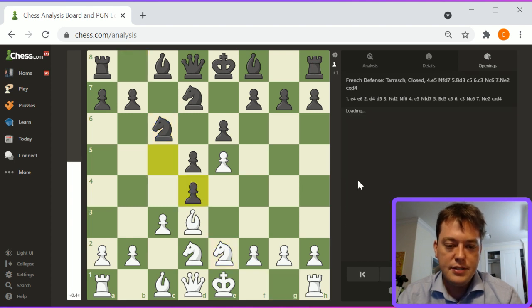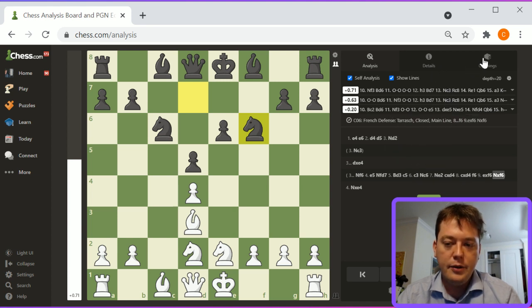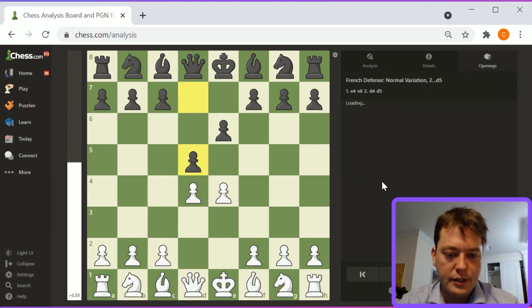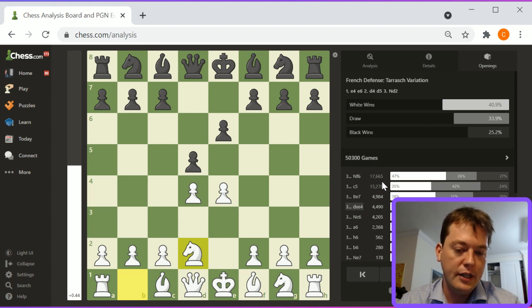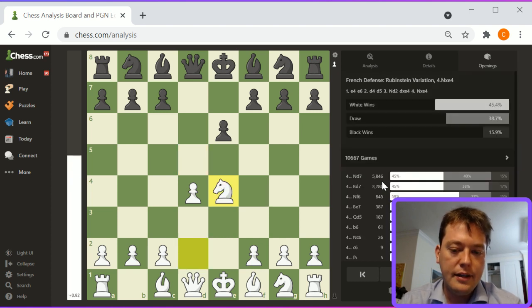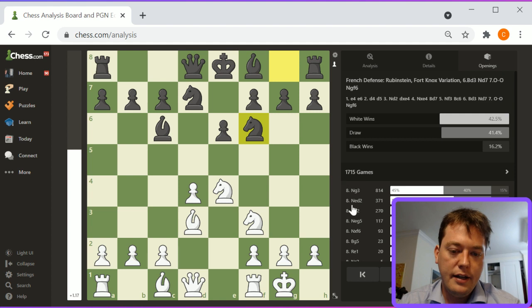Knight c6, knight e2, c takes d4, c takes d4, f6, e takes, knight takes. White has a pretty good position. This opening ends up being pretty generally interesting. The main purpose — since the knight doesn't really have much purpose on c3 other than to retake on e4 — is to be able to play c3. Knight takes e4 and then c3 coming next move.